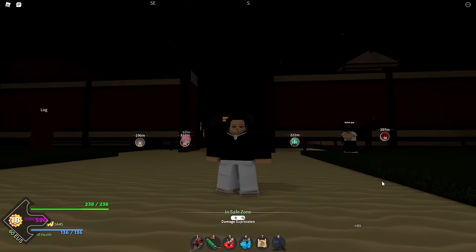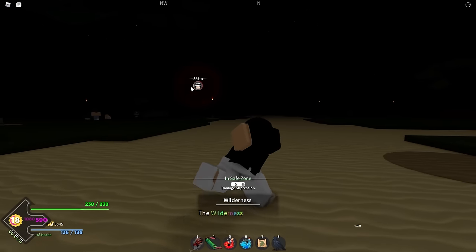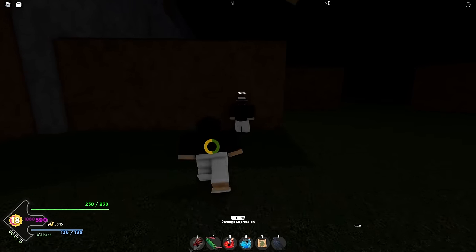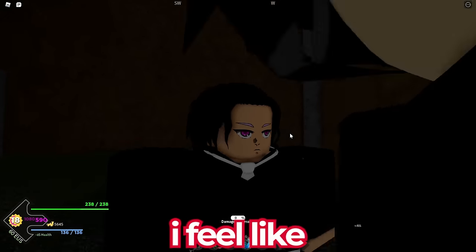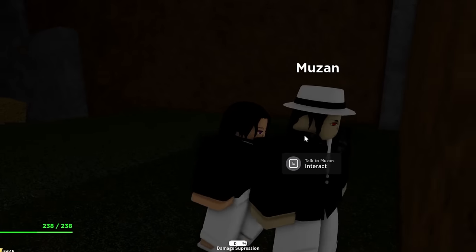Now we're in the game and I do got to say, we do look like Muzan. I bought the game pass, so it shows us where Muzan is and he's all the way over there. Here we are at the one and only Muzan — and for some reason he's just turned around. But we do look exactly like him. I feel like we could be his son or something. He's a little bit taller than me, but everything else looks pretty close.